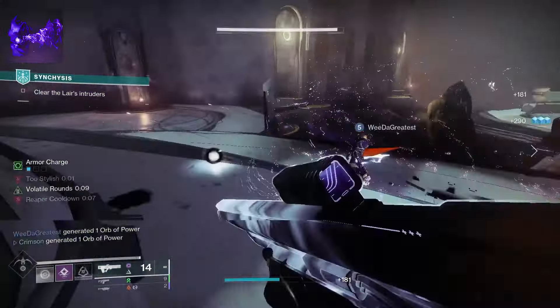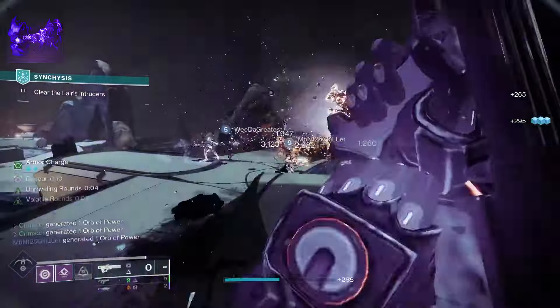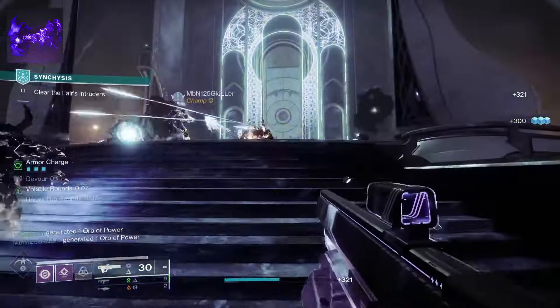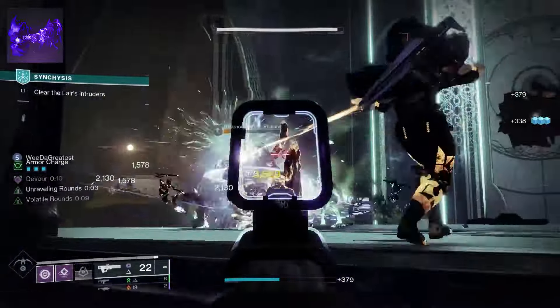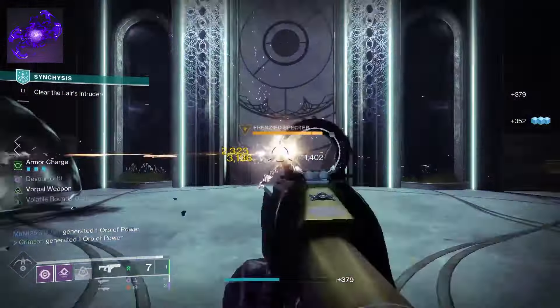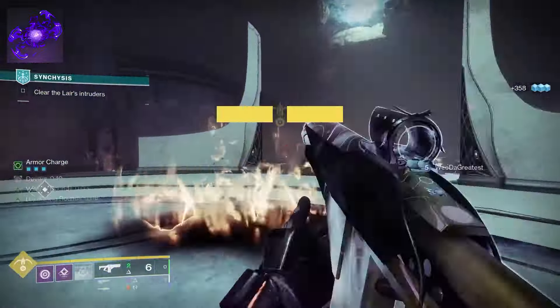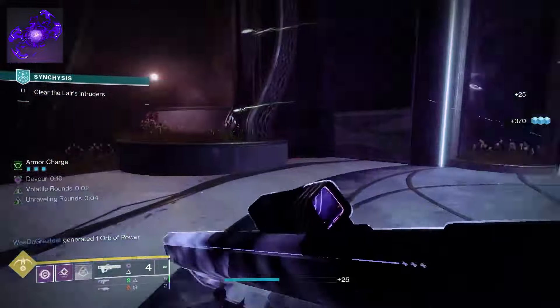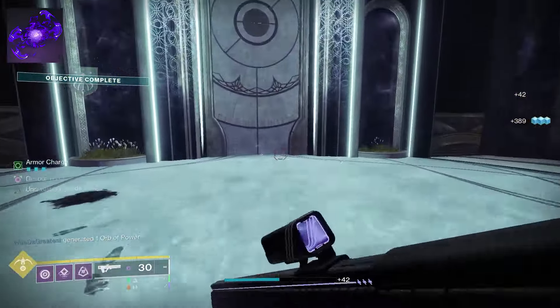Echo of Remnants will cause your Void grenades to last longer: Spike Grenades last 40% longer, Void Wall Grenades last 60% longer, and Vortex Grenades last 50% longer. We do not currently have the values for the Axion Bolt grenade. Echo of Reprisal causes being surrounded by 3 or more enemies in an 8-meter radius to grant additional super energy per kill. Each enemy after the 3rd and up to the 7th grants even more super energy. A 1-second cooldown is incurred between activations.